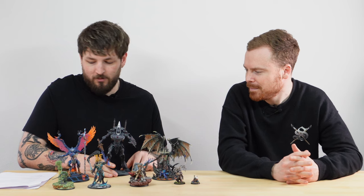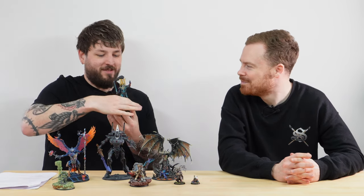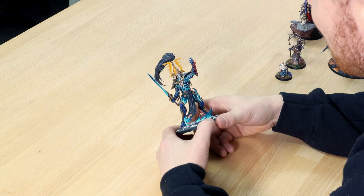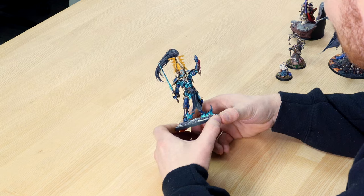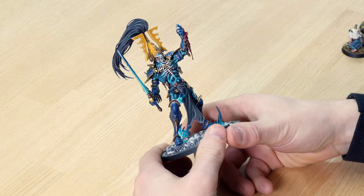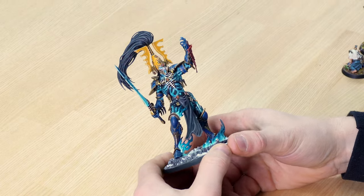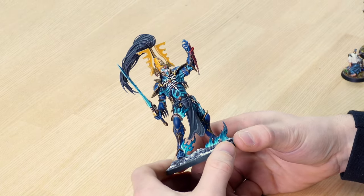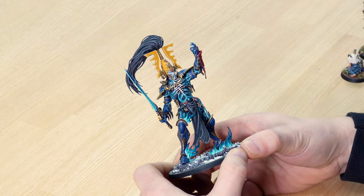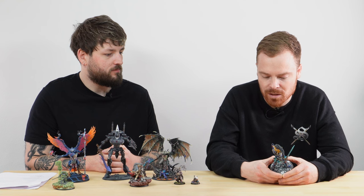Next up we're sticking with Eldar but a different client, different painter, different craftworld. This is probably one of my favorite avatars I think we've ever done as a business — and I've ever seen. It's painted by Amy at silver level — an Alaitoc-themed Avatar of Khaine. Wrapping an avatar in a craftworld's colors is actually quite a difficult thing, because you're trying to show what the avatar is as a character and maintain the flame effect, while keeping away from typical orange tones that would clash with the Alaitoc scheme.